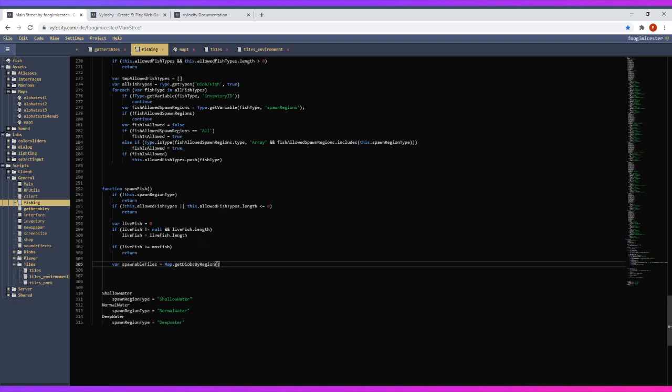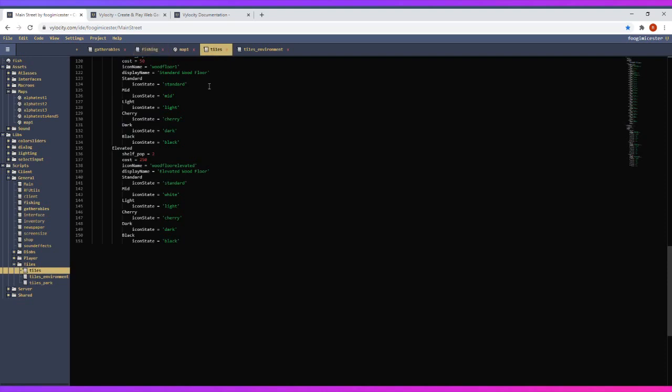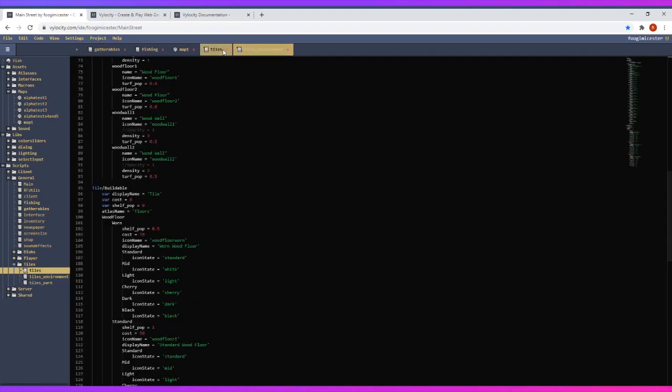I'm working on figuring out where everything can be spawned right now. I have to get the water tiles from the regions. I redid the water tiles so they all fall under 'water', so tile environment water is going to be the type I'm looking for. Anything falling under that type will qualify, and then we'll check what region it is.